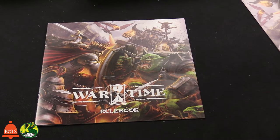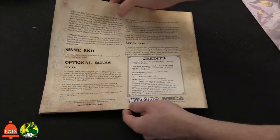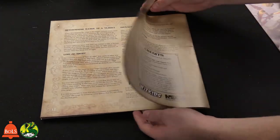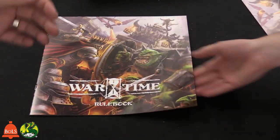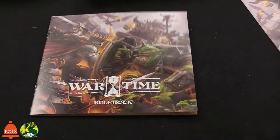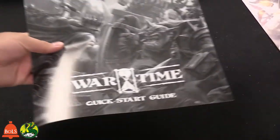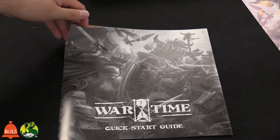Here's the rule book. Let's flip it over - it's full color. Including the back page, it has about 16 pages of rules. Not too complex - most of the end is FAQ stuff about how to resolve arguments and fix disputes. For this video, we'll just show off the quick start guide, since it breaks down a lot of stuff really quickly and very simply. It's actually a foldout - about five or six pages.